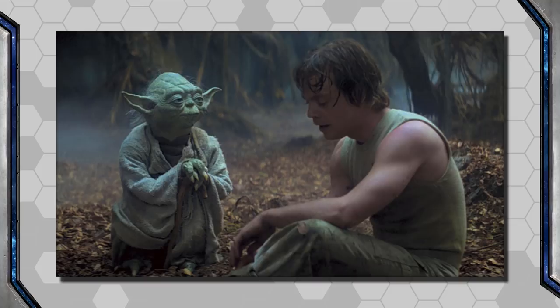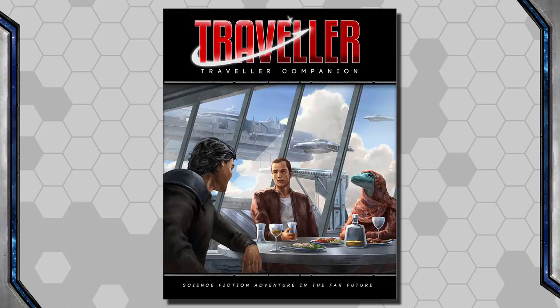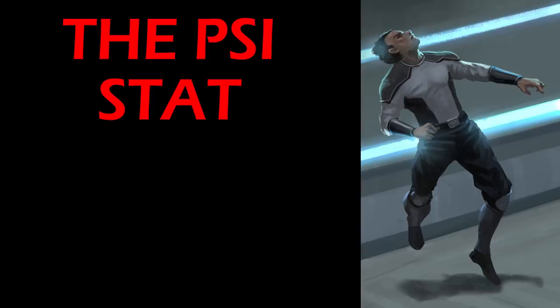Once the Psion has been tested to reveal any Psionic potential, they may begin their training. Finally, and the easiest method of them all — a player can simply start with a Psion, just by asking the GM. The Traveler Companion gives several additional Pre-Career Education options, one of which is Psionic Community, for characters who started out as Psions.